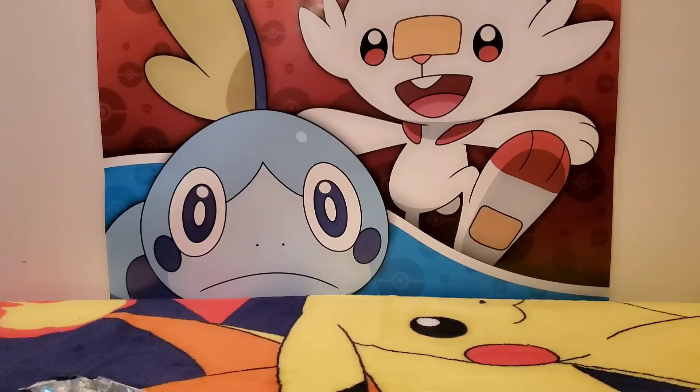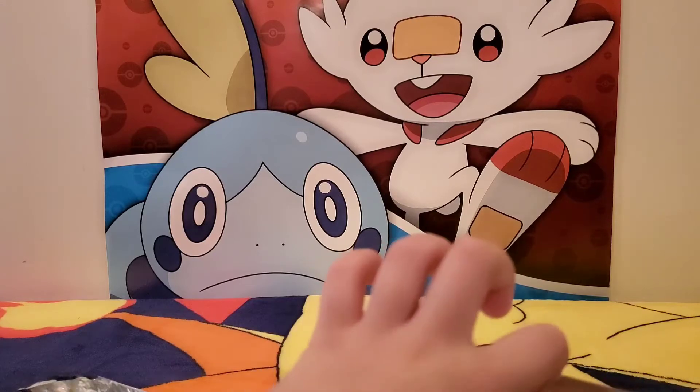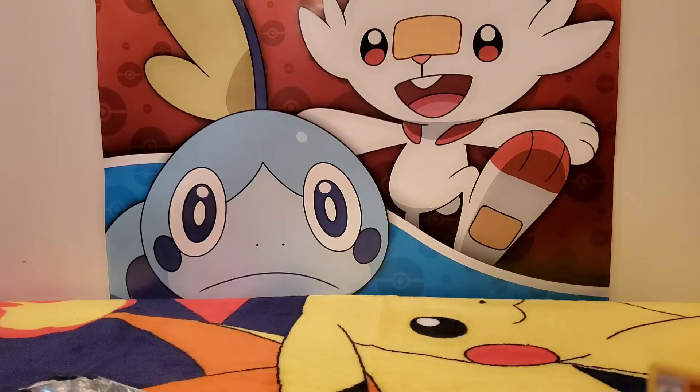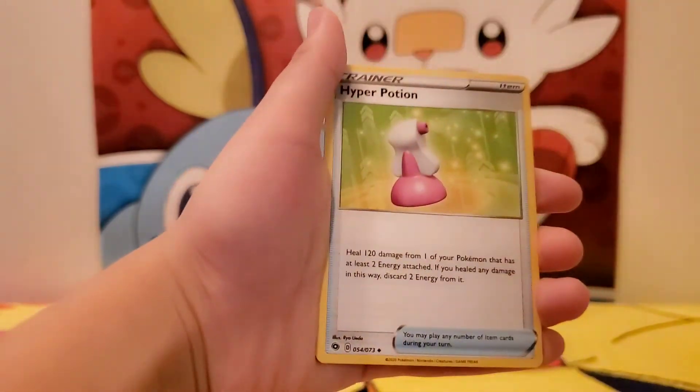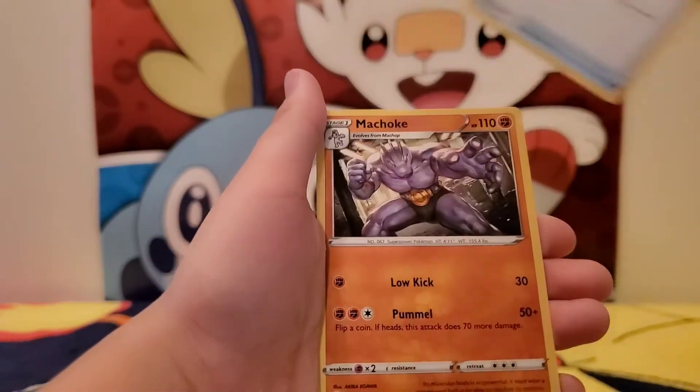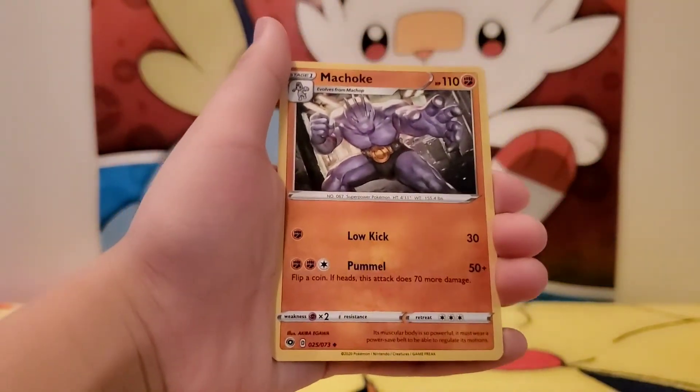Holo rare Machamp! Wow — Machamp duo! Machamp four arms! What a type of energy — Hyper Potion, Road on Bike, and I'm gonna Machoke.